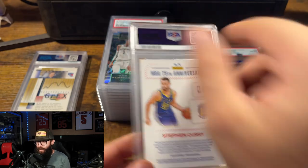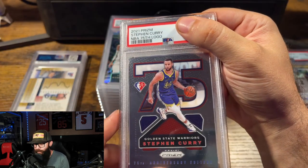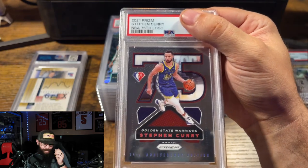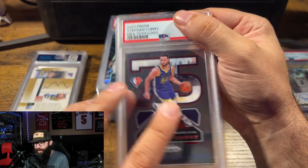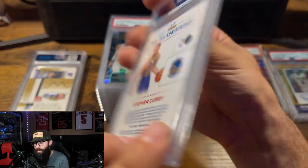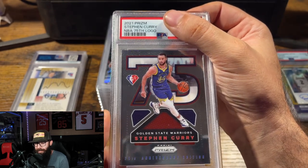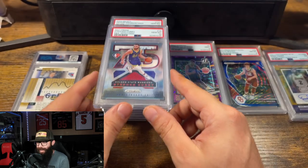Now this is a Steph Curry 75th anniversary — actually a lower pop than you'd think. This card looked clean, although I was told — this is not mine — that this card had been not in a sleeve at all for years. What year is this? 21-22, yeah. He's had this just bouncing around and it looked clean; we wouldn't have sent it unless it did. Boom — Gem Mint. Wow.